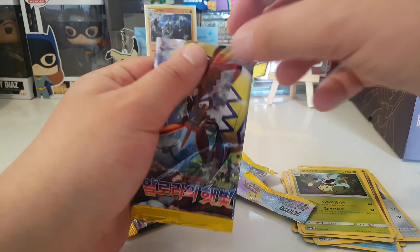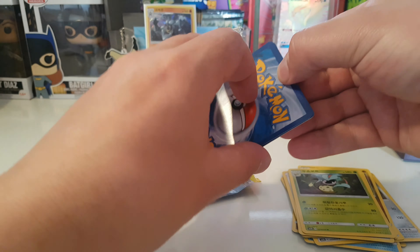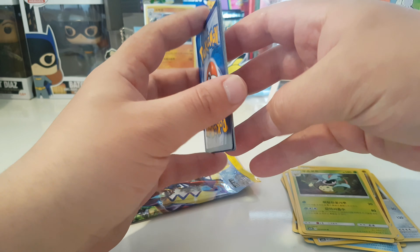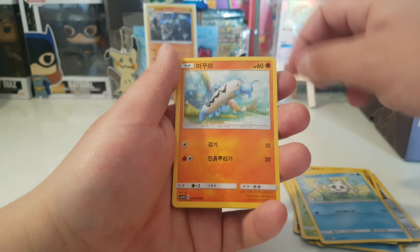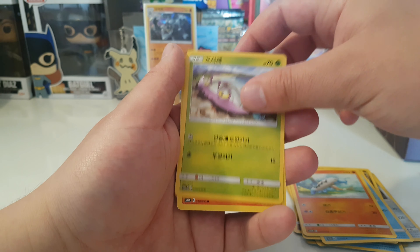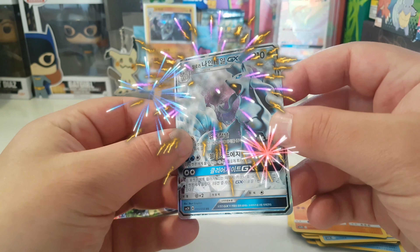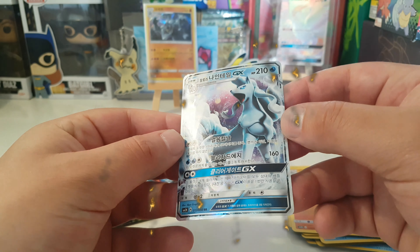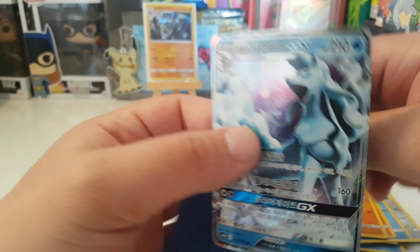Alright guys, we got two more packs to open. Let's see if we can get some more luck, some more pack magic. It looks like one card is bent — that's awesome, that means it's a pull! Vanillite, Barboach, Wimpod, Machoke — and oh nice, Alolan Ninetales GX, guys! That is a fresh pull, a dope pull!